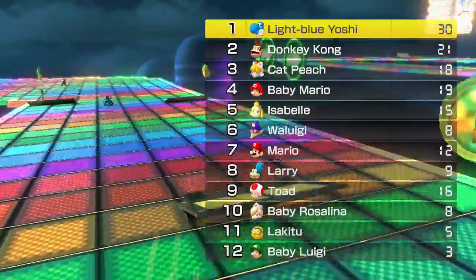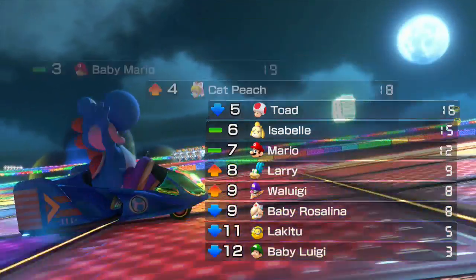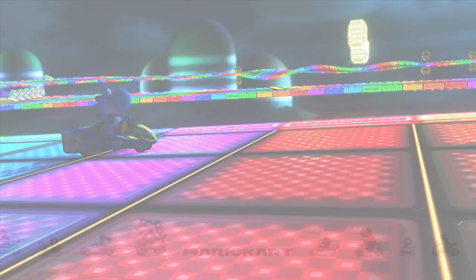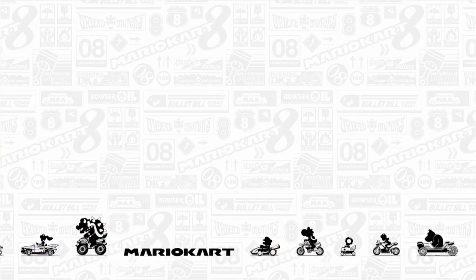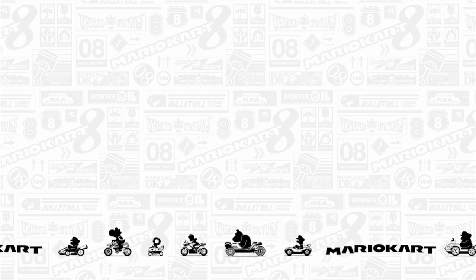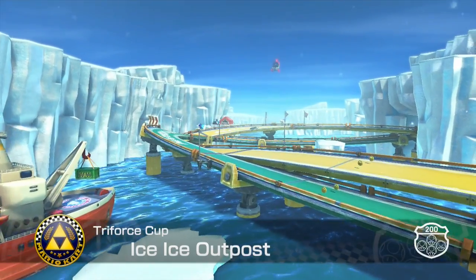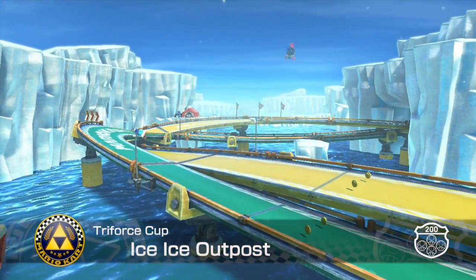We only got six coins but that doesn't matter, we got a perfect score again! From the comments and from friends who played this before, I'm told the first two are pretty easy — which I can see why, even though it's a Rainbow Road. But apparently the last two are super difficult, so let's see — Ice Ice Outpost is up next.